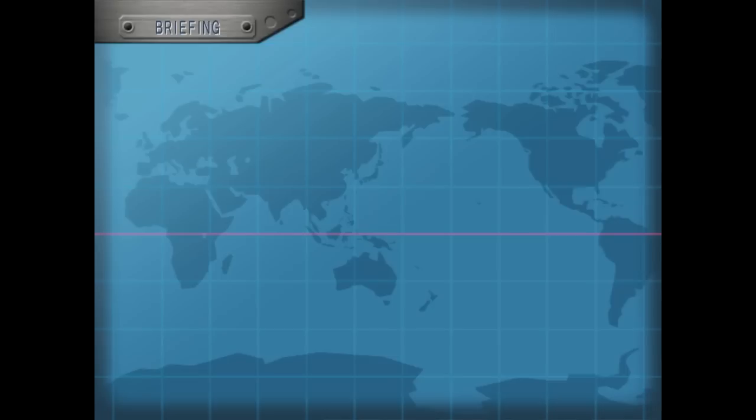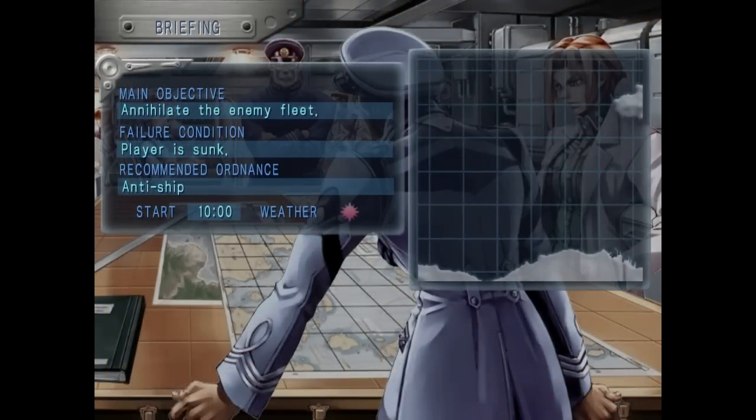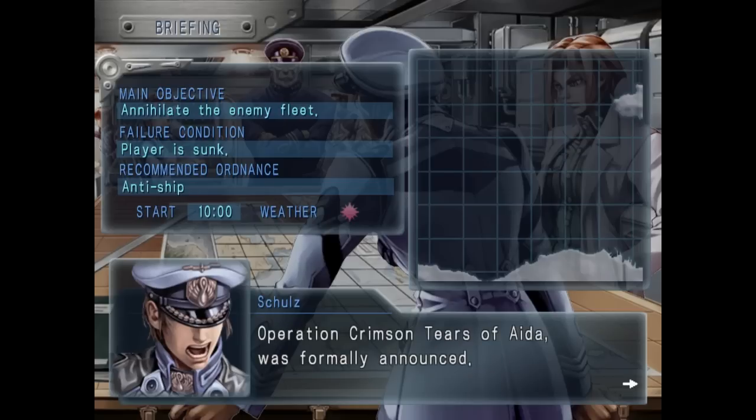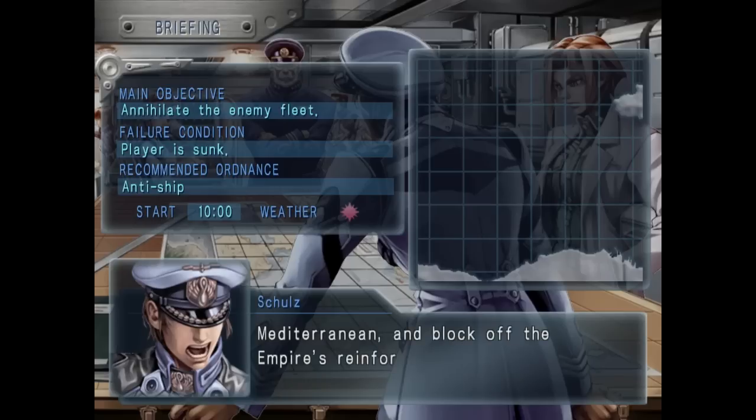The Suez Canal is all up for grabs and we're gonna take it. In the last episode, we liberated Greece, forcing the Empire back to the Suez Canal, its last bastion of influence in the Mediterranean Sea. Today, our forces will proceed to capture the Suez Canal itself. Should they succeed, the Empire would be repelled out to the Red Sea, blocking any reinforcement coming from the Indian Ocean.